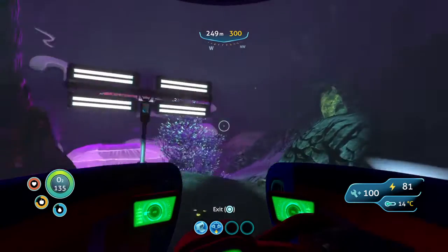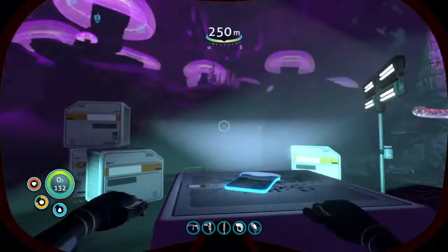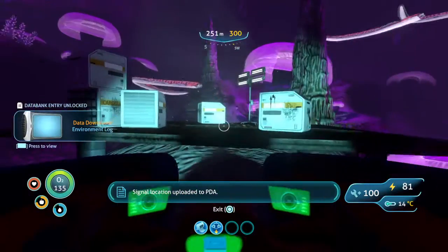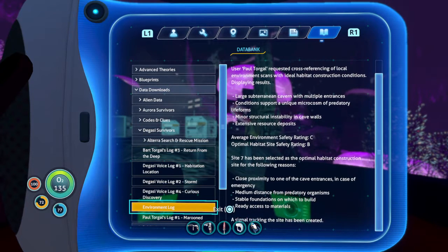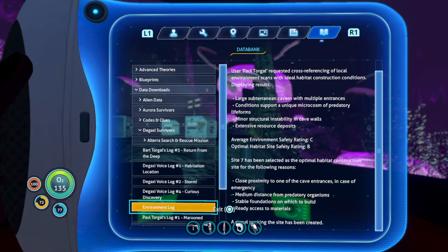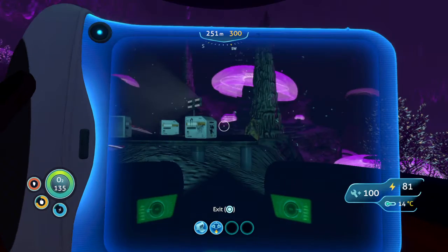Oh, there's a datapad here — can I get this without that thing killing me? Reading it: 'User Paul Torgel requested cross-referencing of local environment scans with ideal habitat construction conditions. Displaying results: large subterranean cavern with multiple entrances, conditions support a unique microcosm of predatory life forms, minor structural instability in cave walls, extensive resource deposits. Environment safe during optimal conditions. Habitat site safety rating B. Site 7 selected — close proximity to cave entrance, medium distance from predatory organisms, stable foundations, ready access to materials.'